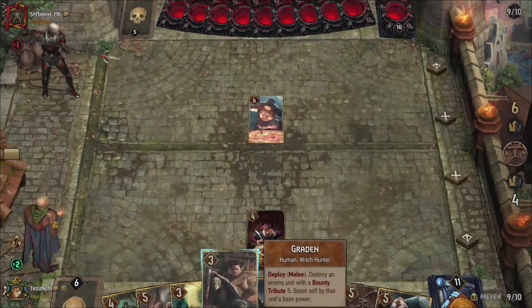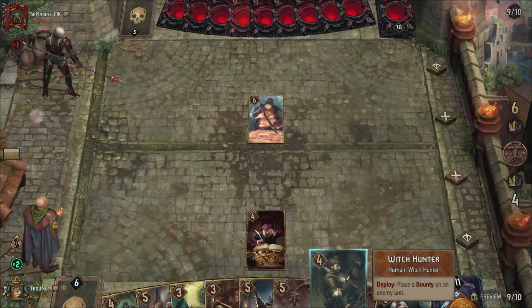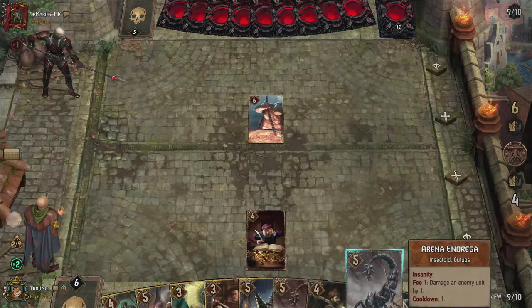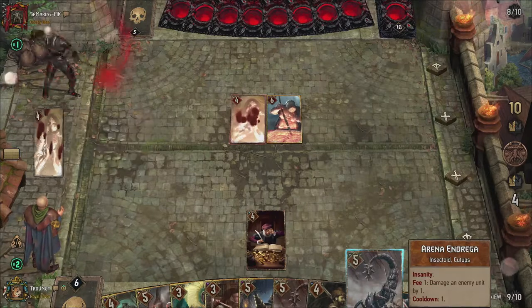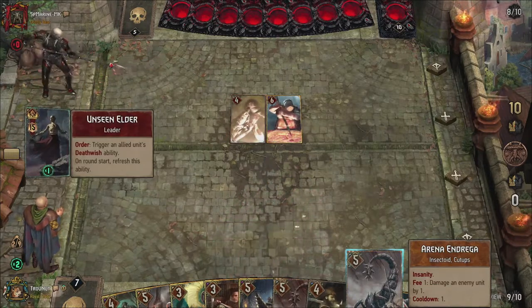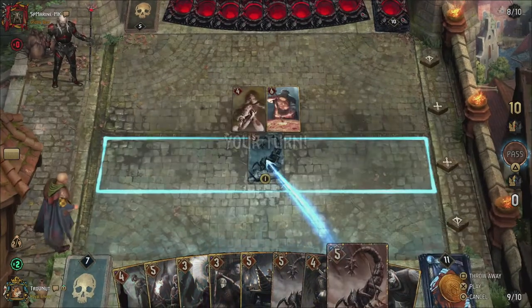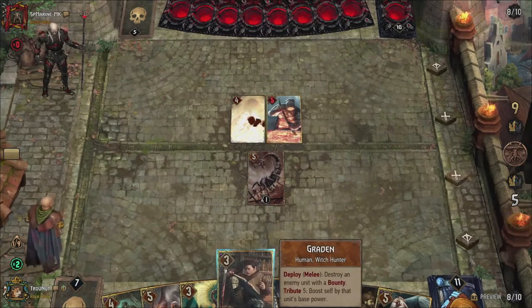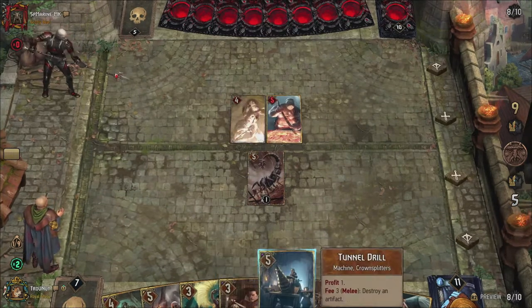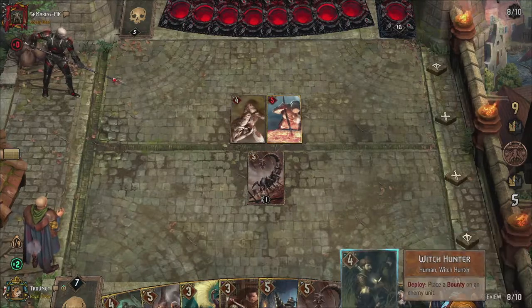For the first time in Gwent we need to deal with a resource system. If you're familiar with Hearthstone or Magic the Gathering, you'll already know what I'm talking about. A resource system in its purest form limits how and what you can play at any given moment. You gain and spend resources over the course of the match, adding an extra layer of strategy. Most Syndicate cards in Gwent either give you coins or Novigradian crowns, or allow you to spend them to trigger a variety of effects.